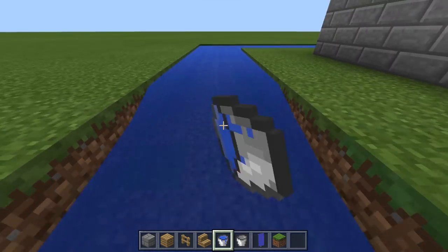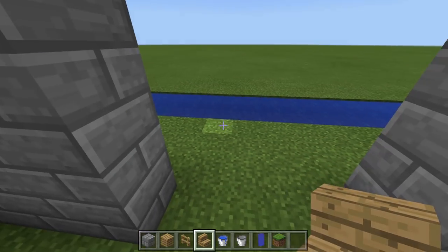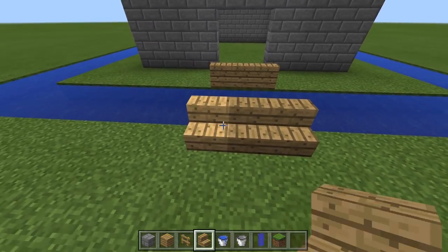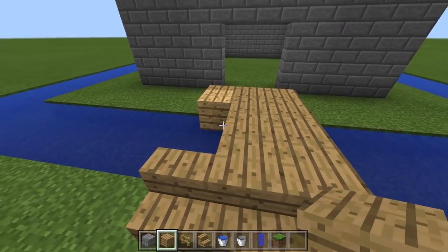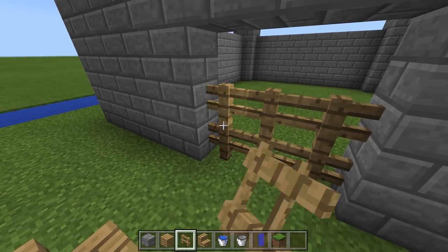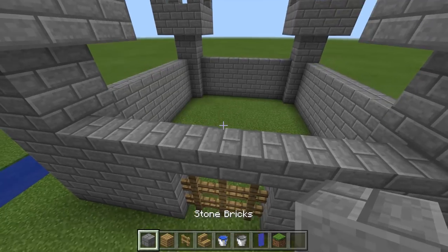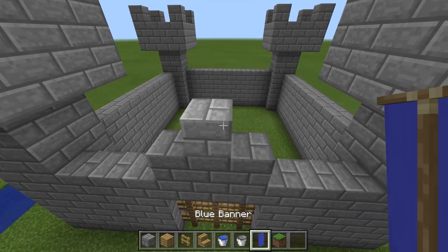Now we just need to add the finishing touches. First, build the bridge across the moat with oak stairs and planks — the bridge should be three blocks wide and directly in front of the space for the portcullis. Fill in the gap in the wall with oak fences to make the portcullis, and place three stone blocks above it to form a little triangle. Place a flag on top of the triangle to signal the end of the attempt.